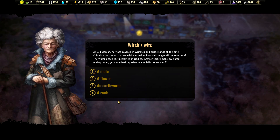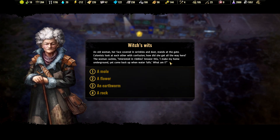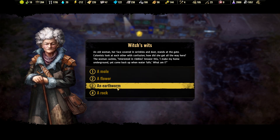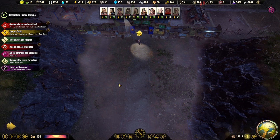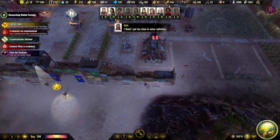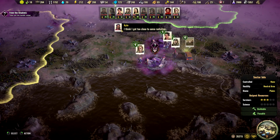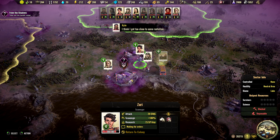A lone stranger has appeared, interested in riddles. 'I make my home on the ground yet come back up on waterfalls — what am I?' Yeah, you are an earthworm. 15 antibiotics reward. We have several of our specialists still there.